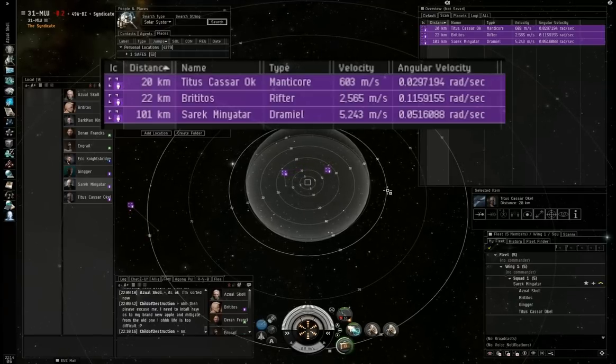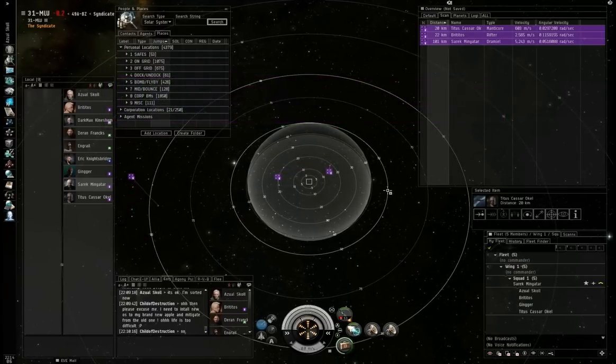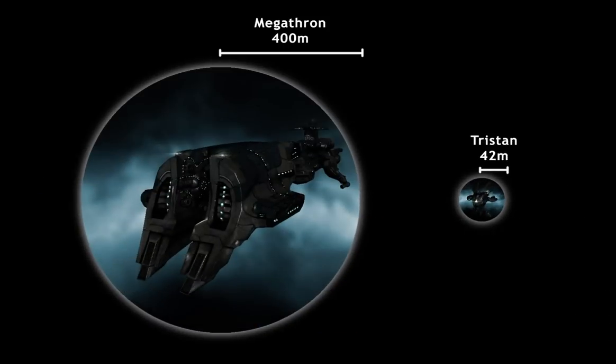Unfortunately, it's not quite as simple as just comparing our tracking speed to the angular velocity of the target. To get a real comparison, we need to talk about signature radius. As far as EVE's mechanics are concerned, your ship is just a giant sphere — it doesn't have wingy bits, it doesn't even have a front or a back. The size of this sphere is called your signature radius. A Megathron battleship has a signature radius of 400m, while a frigate like the Tristan has a much smaller signature radius of 42m.